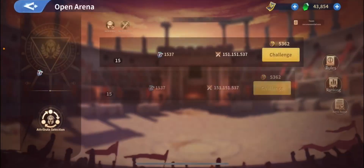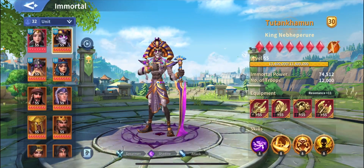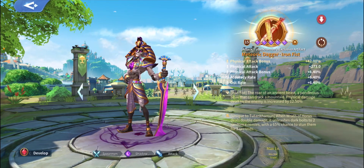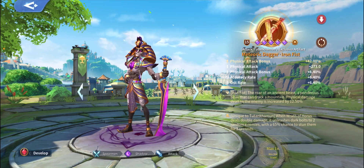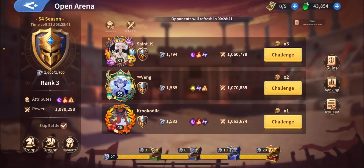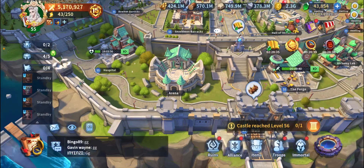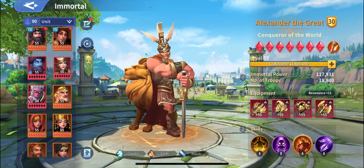We're gonna go through the Open Arena to see what the exclusive artifact actually does. It says: when the Eye of Horus does double damage, it unleashes dark balls to two random enemy units with a 65% chance to stun them for three seconds. So basically it will be able to stun — not really a huge thing, but that's his exclusive artifact.